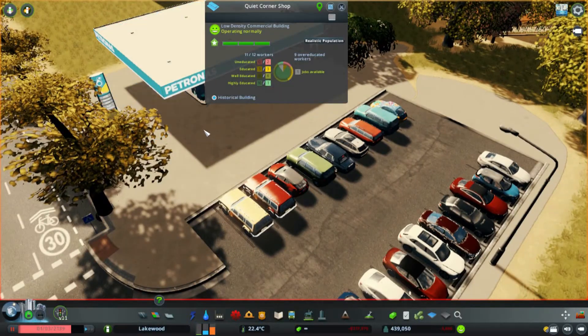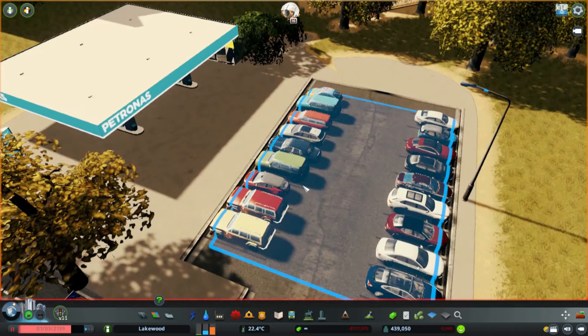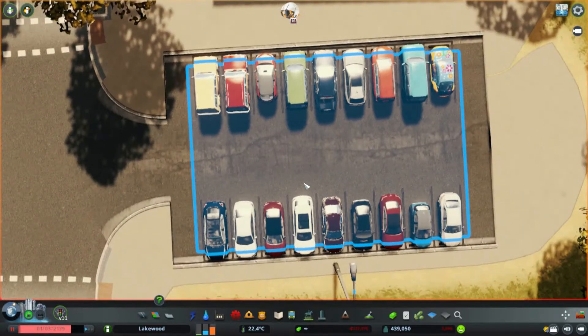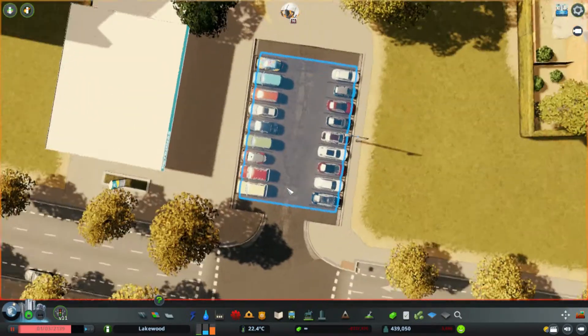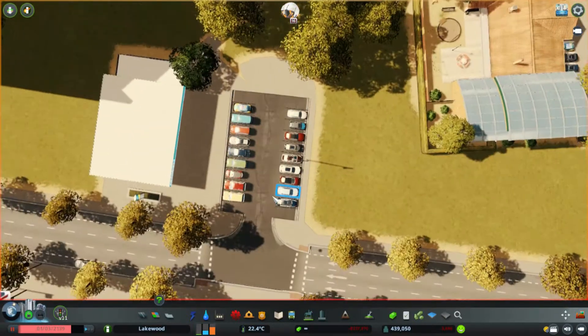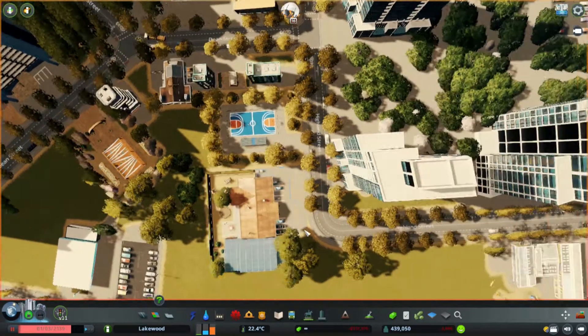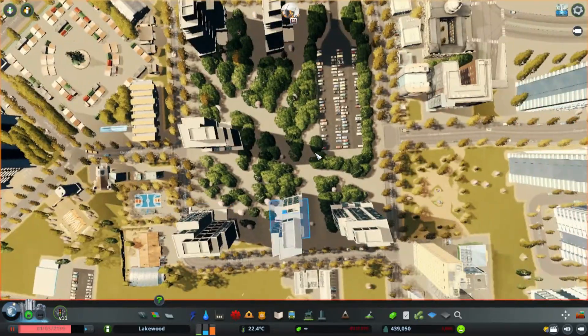Here we have this petrol station — well, actually a corner shop, but it looks like a petrol station — and I've just put in this parking lot and it filled up immediately. That means there's enough demand; they need a parking lot. The easiest way to find out is just build one and see if they will come. If you build it, they will probably come — but it depends.